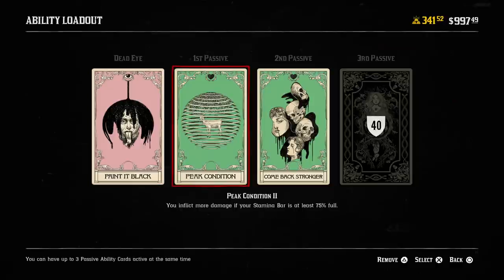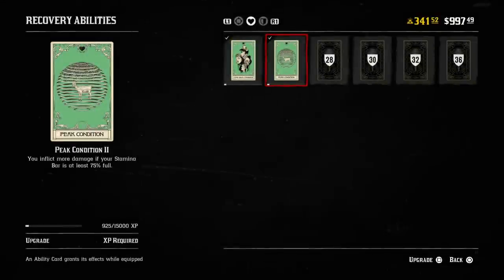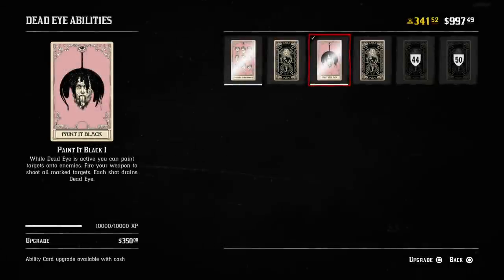Another thing you want to do is upgrade your ability cards. I've seen so many people at level 50 or 60 who have not upgraded their ability cards once. I get it — it's expensive, $350 for the first upgrade, and it only gets more expensive from there. But you're putting yourself at a huge disadvantage, especially against other players. Not only is having ability cards critical, but upgrading them makes them way better. The next one I'm going to upgrade is my deadeye card, though I haven't fully decided since I use it infrequently — which I probably should change.